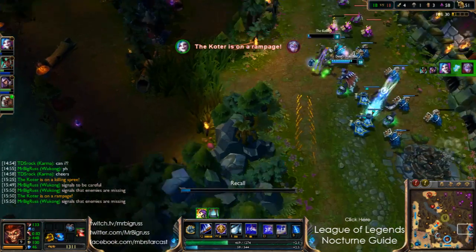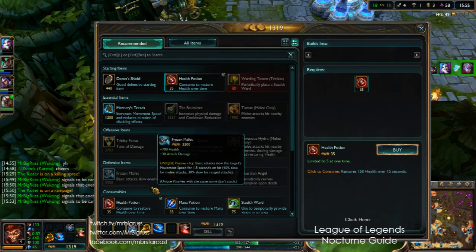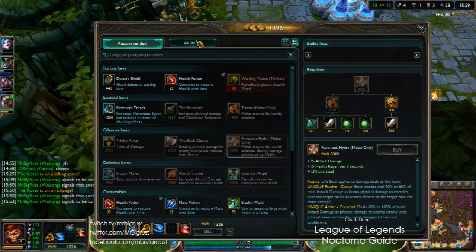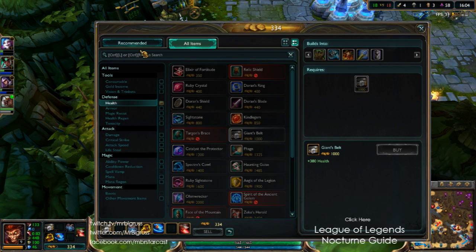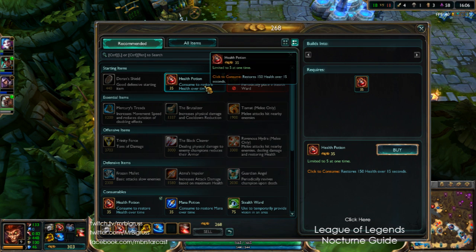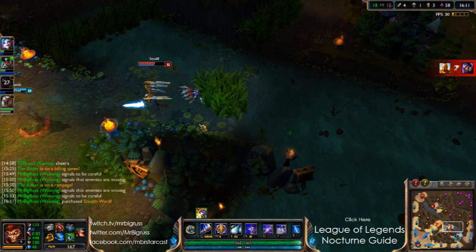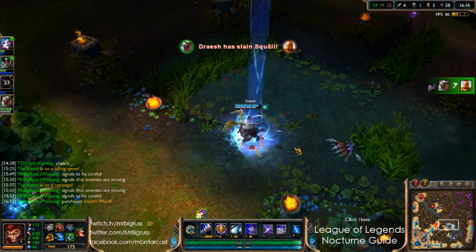You've got to be careful with Kale. I'm actually going to start building tanky now, just because Kale's got reasonably fed and it's pretty scary, and Gangplank's got a couple of kills behind him. As much as it's nice to have damage on Wukong, I'd love to have damage, but at the same time it's nice to go tanky.